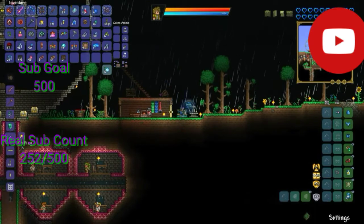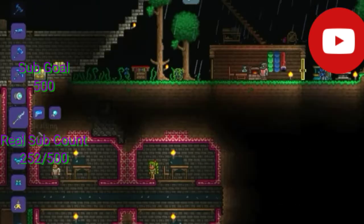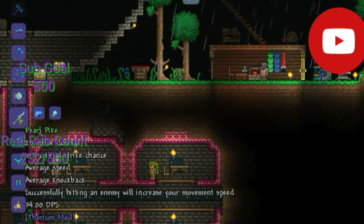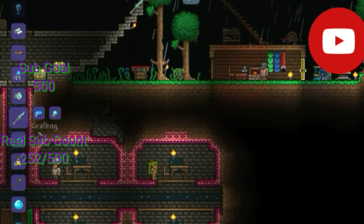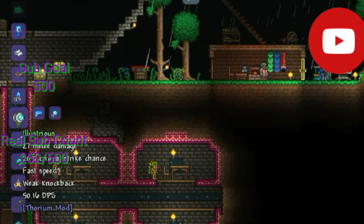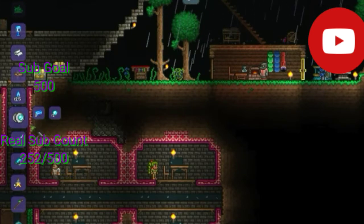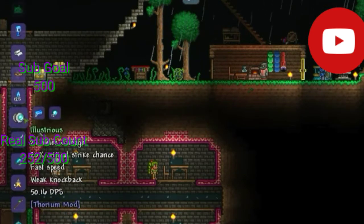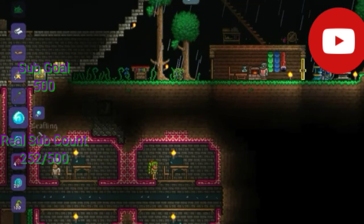So my calculation should be correct on the number of bars we need for these weapons. Specifically the pearl pike: 25 melee damage, 10% crit chance, average speed, average knockback. Successfully hitting an enemy will increase your movement speed. To make it you need 8 aqua hide bars and 15 pearls. Normal spear, cool. Illustrious: 27 melee damage, 20% crit chance, fast speed, weak knockback, no more info. Also like the pearl pike except it has a different crafting recipe - you still need 8 aqua hide bars but 12 pearls instead of 15.